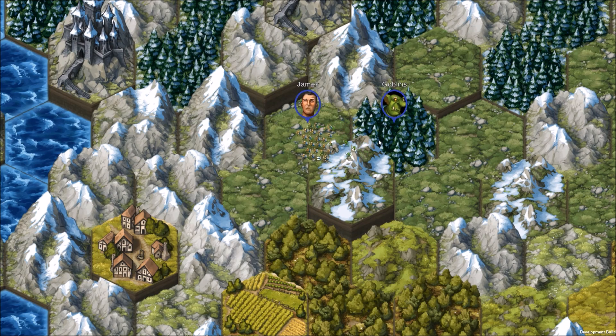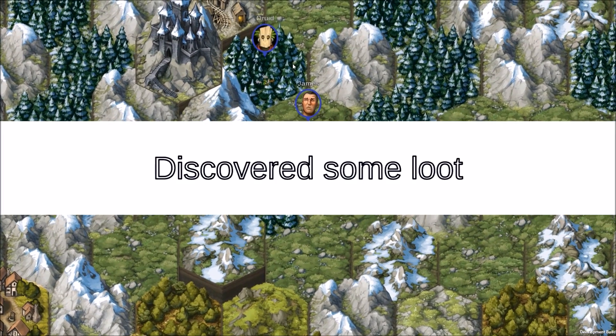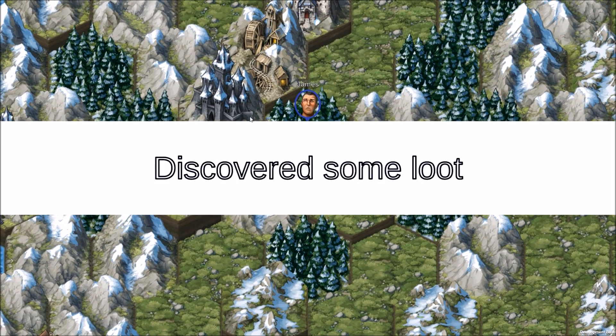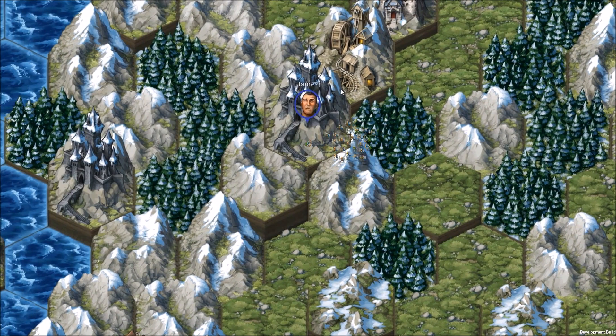Let's go. Where are you at, goblins? You weren't there. Druids up here — we can take them out, hopefully. There we go. I guess we'll keep on stopping at towns, we might as well. We can visit the frost giants here and kill them also.